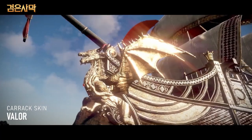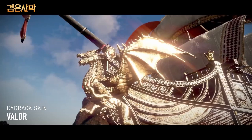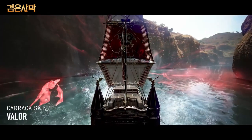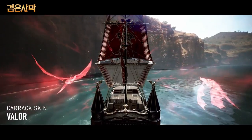For the Valor Karak, the figurehead changes from a lion to a dragon. The stern has changed to include the figurehead statues as well. We now have flying dragon effects as we navigate.